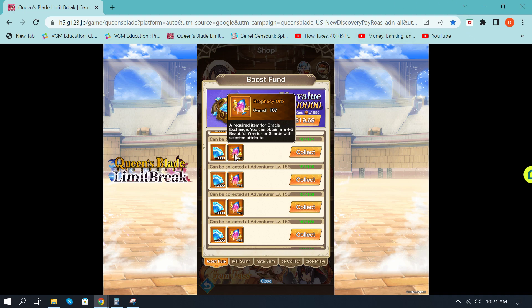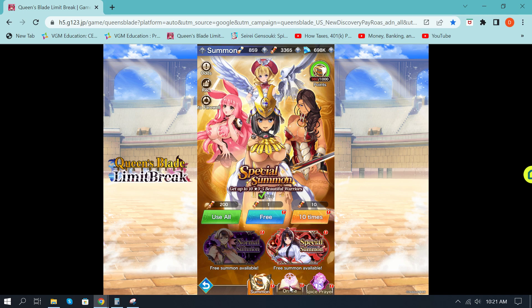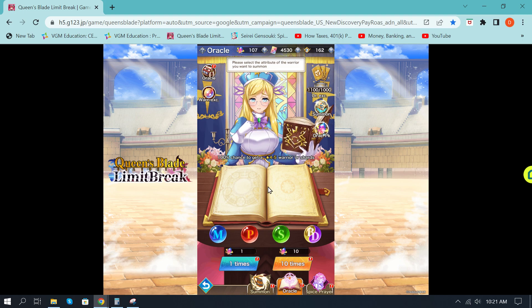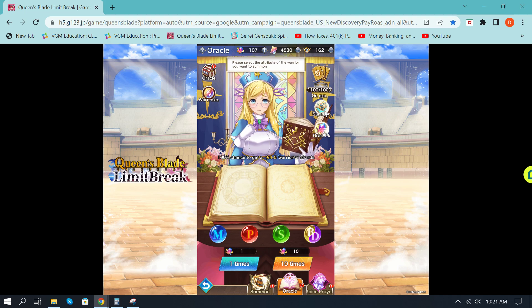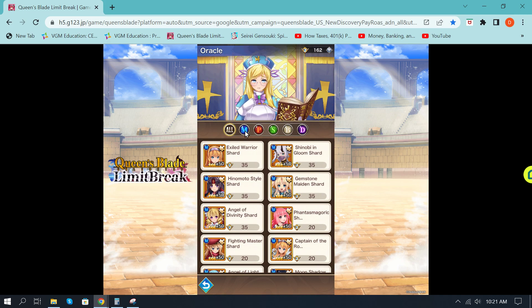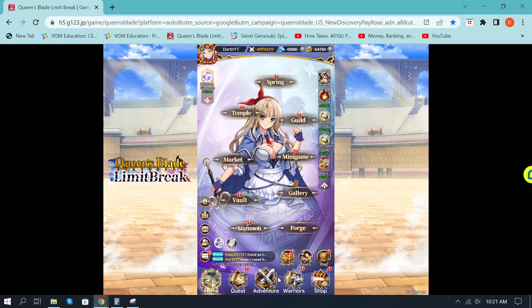Prophecy orbs are very valuable currency in the Oracle summoning shop, and they give you currency that can be exchanged for really solid warriors. You can use these to obtain some of the more powerful beginner warriors, and some of them are long-term value — like Spicy Pirate and similar. Under the Oracle summoning section, these prophecy orbs give you free summons and access to the Oracle shop with powerful rewards like Bsigwee, Spicy Pirate, and Swift Tracer.